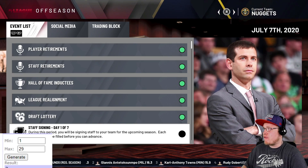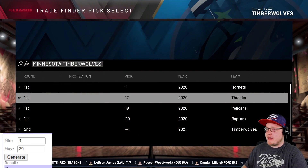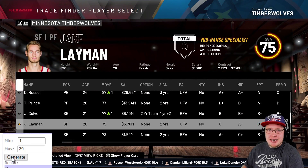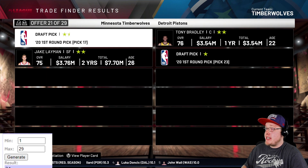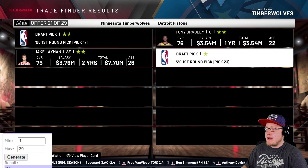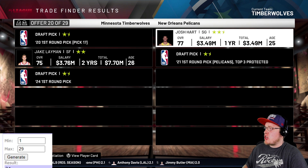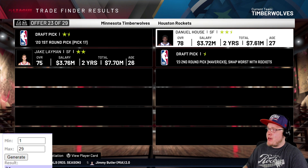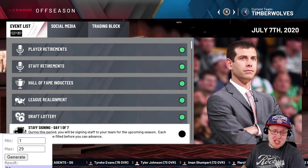The Minnesota Timberwolves have the 17th pick. We toss in Jake Layman and generate trade number 21, which is the Detroit Pistons. However, that trade involves a first round pick, so we have to skip it by default since we're doing player-only trades. After navigating the options, we land on Daniel House for the Timberwolves - working through it as we go.